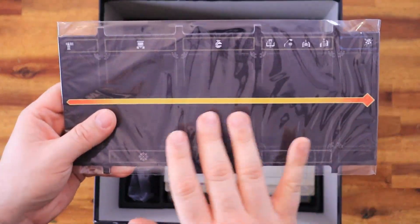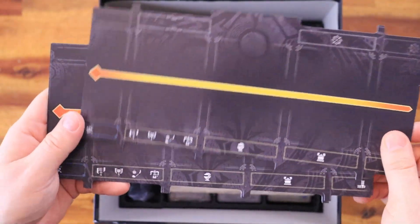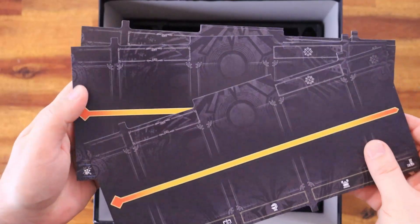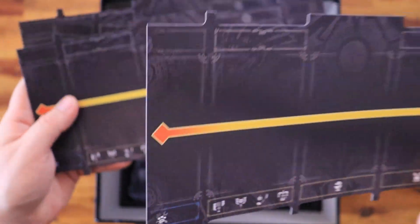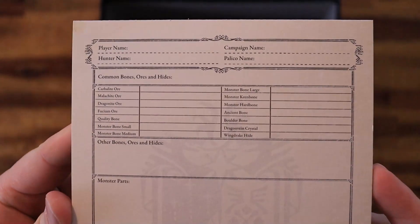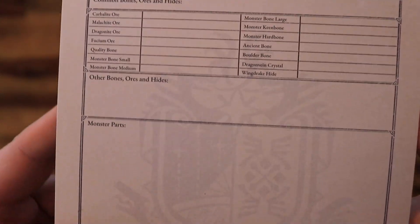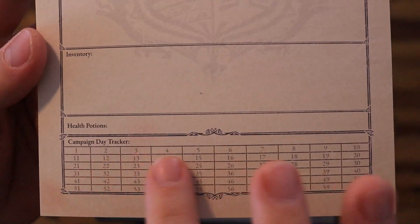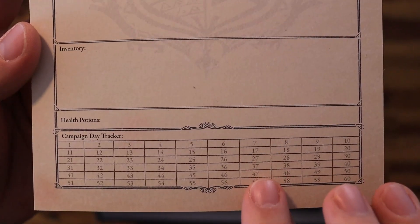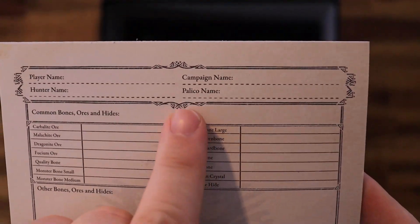Then right after, we have the combat dashboards, one per player — just like in the other set. They're made of a very thin cardboard. Then right after, we have the player sheets, where you'll be marking every single material, monster part, and everything that you collect for your character. You also have the campaign tracker, where you count how many days your campaign took, and you can also put your palico name there.